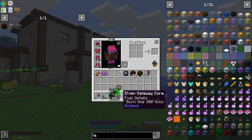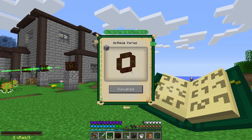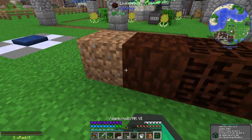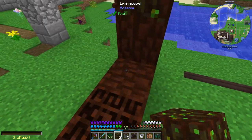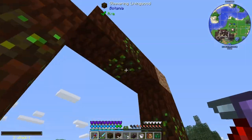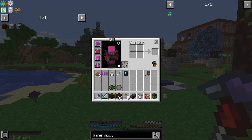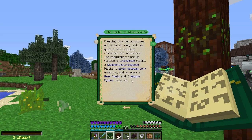Yeah, so we did need three. And I guess for now you're going to go here. We're going to have to point mana stuff and glimmering living wood. And this should be the portal. But we are obviously missing — we're probably going to want another couple of mana pools, and also the mana pylons. Oh, which are actually... wait, don't we need the natura pylons? We do need natura pylons!